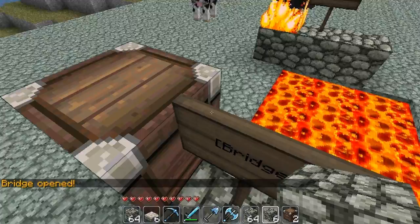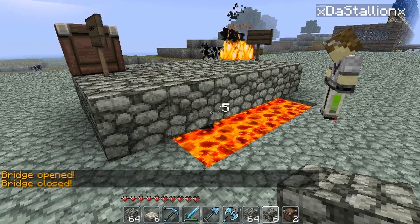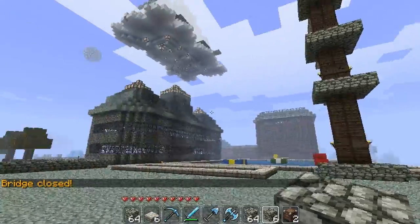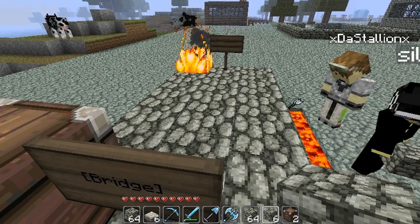Now the chest is filled with the cobblestone that was used to make the bridge. I guess that's been it — I'll see you guys next time.